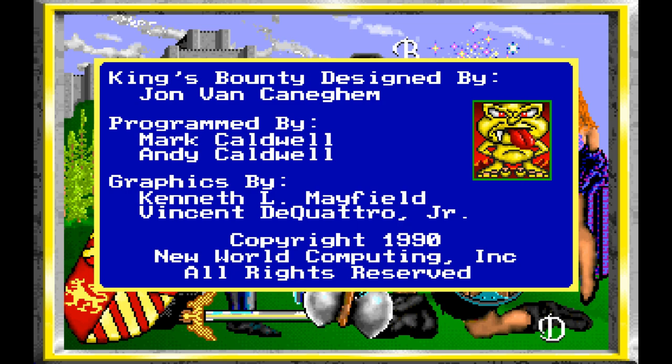Howdy folks, and welcome to Let's Play King's Bounty! This is a MS-DOS game developed and published by New World Computing and released in 1990. It also had a Commodore 64 and a Megaport port — I think there might also have been a console port, maybe the Genesis. This is one of John Van Cunningham's brain children that led into the larger Might & Magic series and is kind of the precursor to Heroes of Might & Magic.